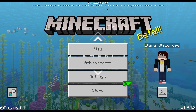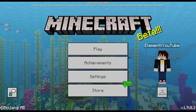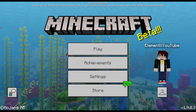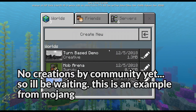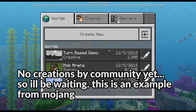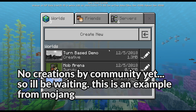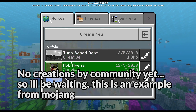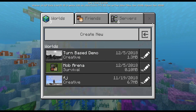What is up guys, Lomantix here, and welcome to my video. This video is about the 1.9.0.3 scripting API examples. I got two examples — it turns out there's no new creations by the community yet, so I'm gonna be waiting until the community creates something interesting and then posting like top 5 scripting creations. These are the two creations made by Mojang, and I think this only works in Windows 10 edition.